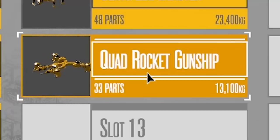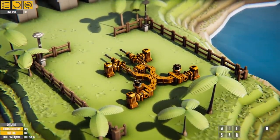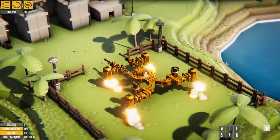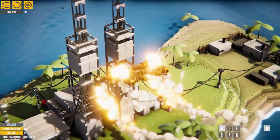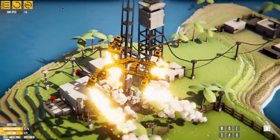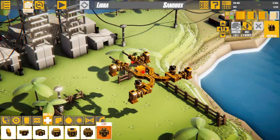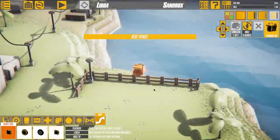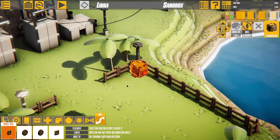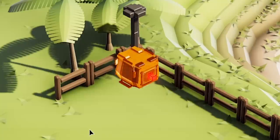Quad Rocket Gunship sounds pretty interesting. It seems to just be a load of blocks. We can angle those — we have the power of flight! It is sort of flying but pretty hard to steer. It just wants to flip. We've also got E and Q. That's fallen on our head. Can we lift it up? You're coming with us. That is pretty good though. Shall we build something? I'm quite intrigued to see all the new stuff the dev has added.